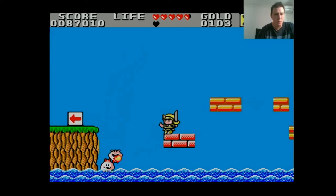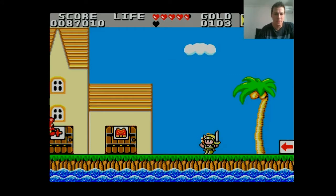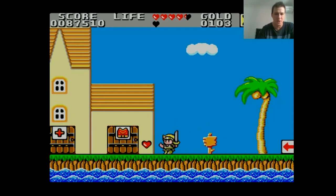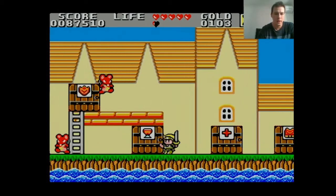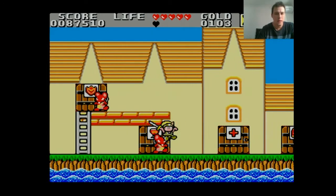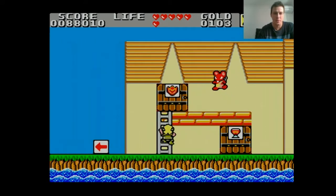There are also sub-weapons which I haven't talked you through yet. You'll collect different weapons which you can see in the top right-hand corner of the screen. If you press down on the controller you'll let loose one — you'll throw a bomb or a fireball, it just depends what you have equipped at the time. They're not very strong, but sometimes they come in handy with some of the bosses.